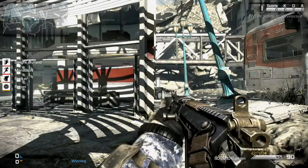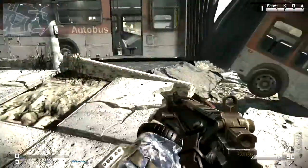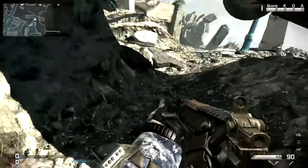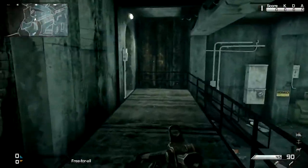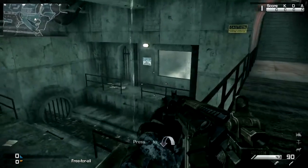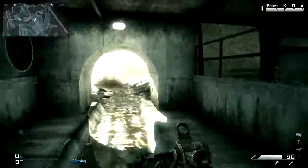Hey guys, Crafty here back with another map guide, this time on the Chasm map. This boss over here can be used as a dynamic feature — if you attach a C4 to the boss, it will plummet into the depth below. Just be careful of that; you don't want to be trapped anywhere near it if someone is using that to their advantage.